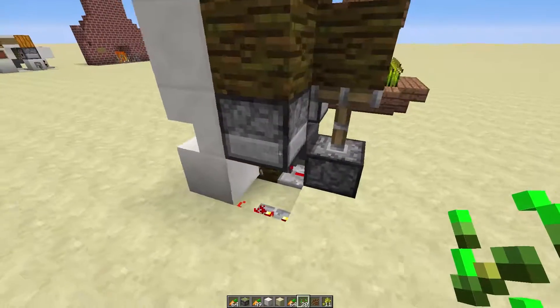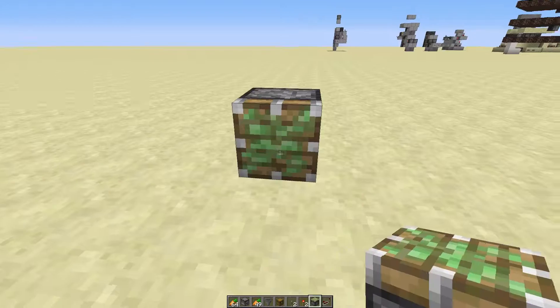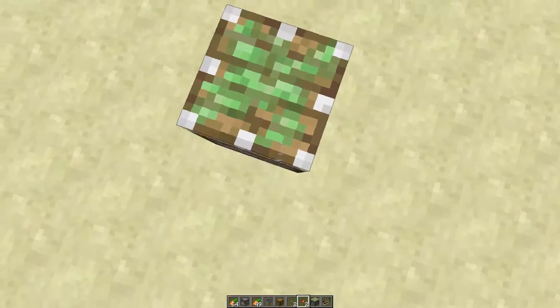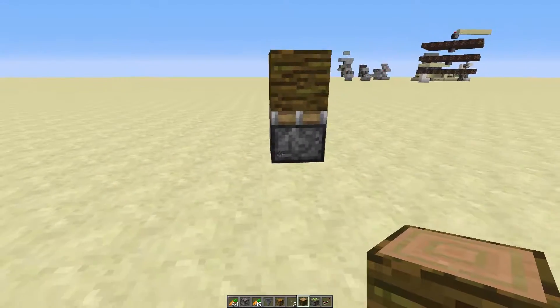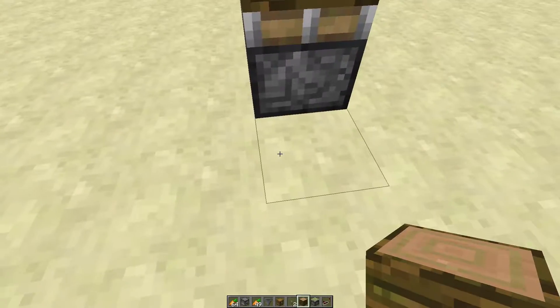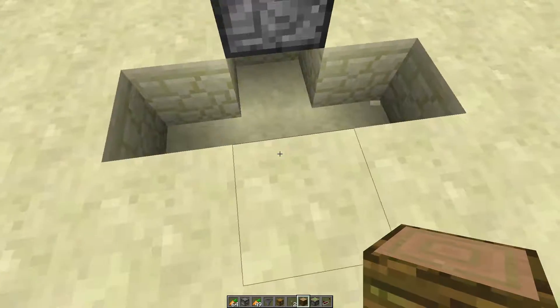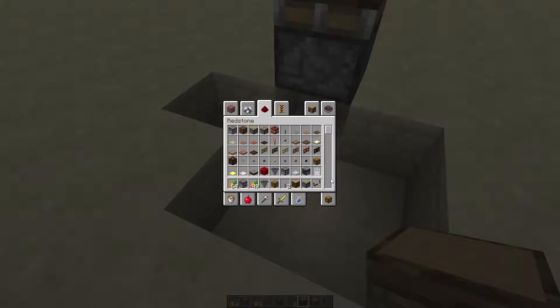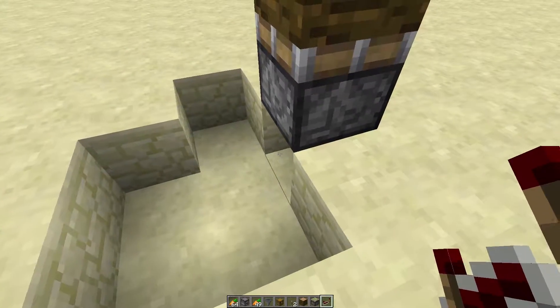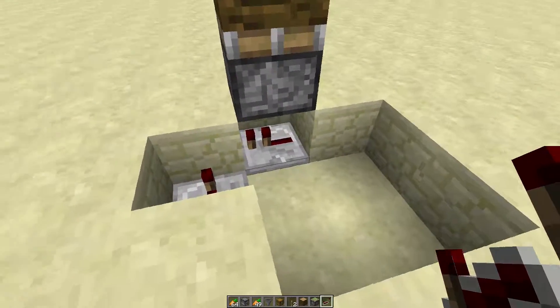So the cocoa bean farm — what do we actually need? The first thing you want to do is figure out where you're going to put your jungle wood. We're going to have that on a piston and then we're going to run a clock. We'll need to dig out a little space here. Once we start putting the repeaters in, we'll put that one on four, that one's on standard.